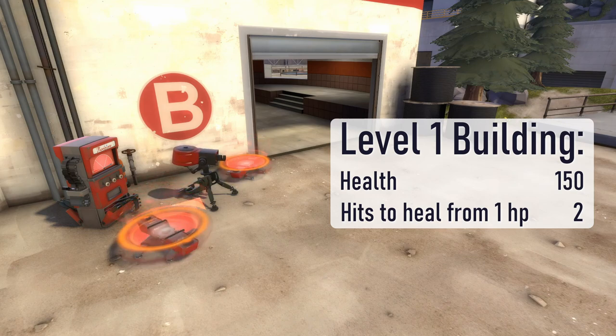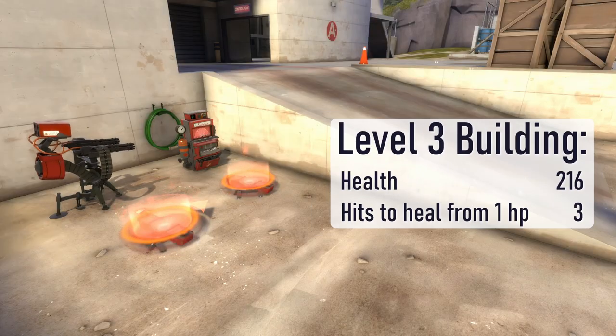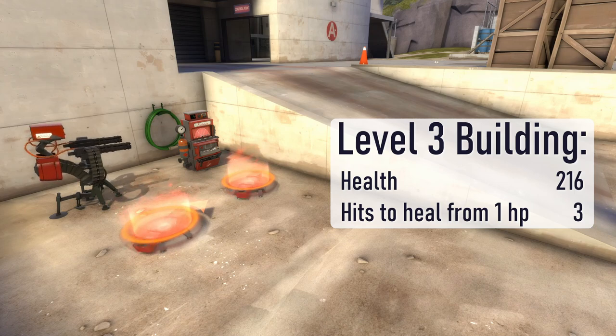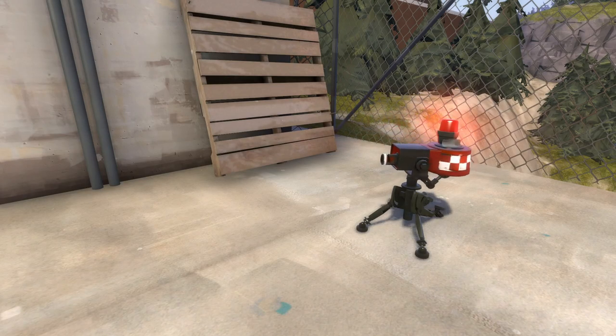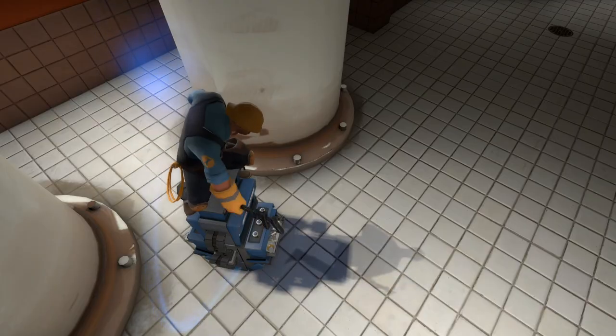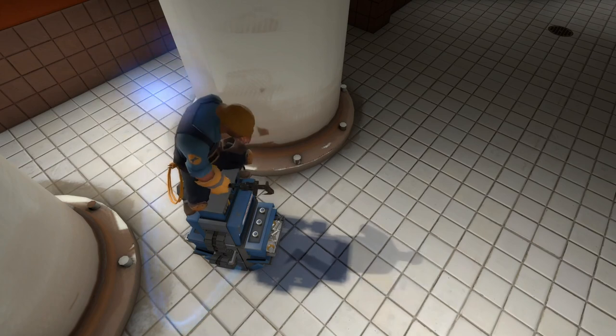Level 1 buildings have 150 health, so to repair them from 1 health to full health, both weapons require 2 hits. Level 2 buildings have 180 health, so to repair them from 1 health to full health, both weapons require 3 hits. Level 3 buildings have 216 health, so to repair them from 1 health to full health, both weapons require 3 hits. The only building that requires more hits to repair is the mini sentry — it has 100 health, so the Wrench fully repairs it in 1 hit, whereas the Jag fully repairs it in 2 hits. Because buildings have set health values and the Jag has a faster firing speed, it will usually heal buildings faster than the Wrench.